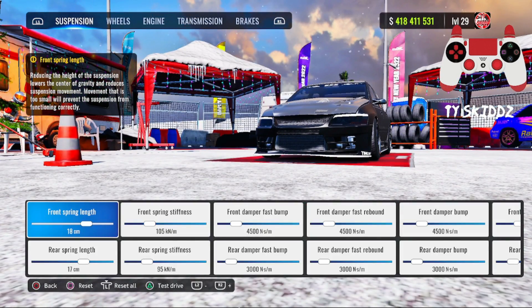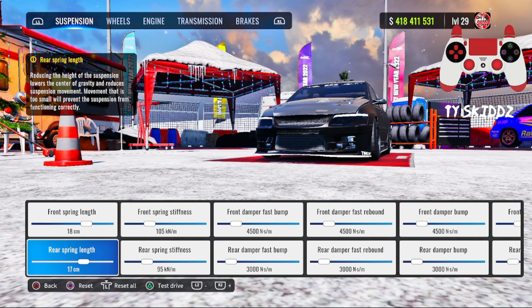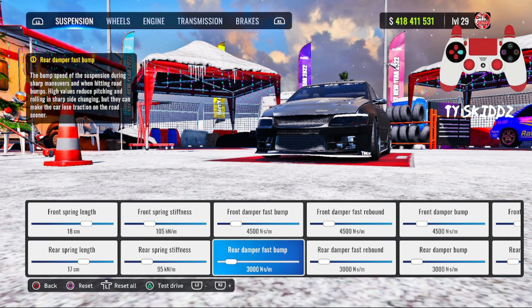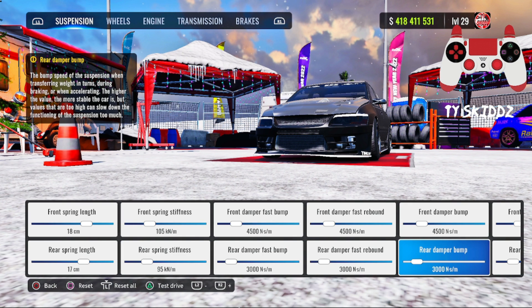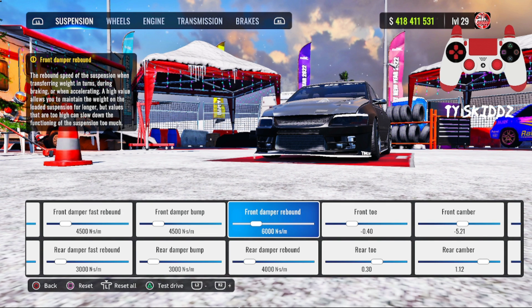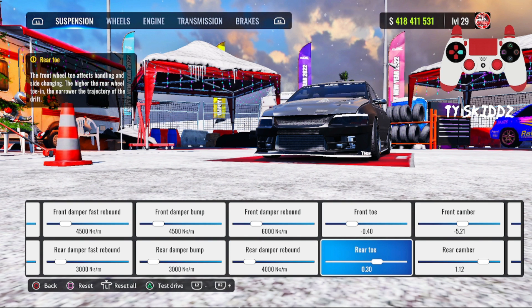For the suspension: front spring length is going to be 18, rear is going to be 17. Front spring stiffness at 105, rear at 95. Your first three front dampers are going to be at 4500, your first three rear dampers are going to be at 3000. Your front rebound is going to be at 6000 and rear rebound is going to be at 4000.